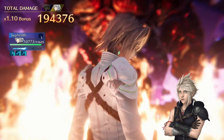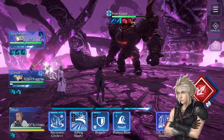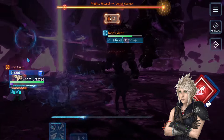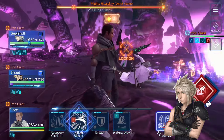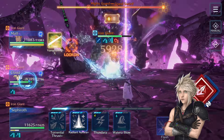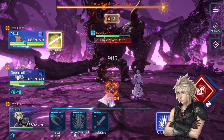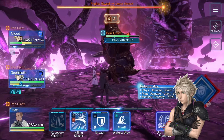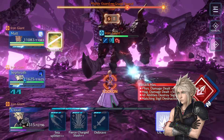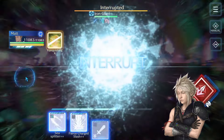Don't worry about the physical attack buff now because it's the sigil phase. With Sephiroth, try to nullify the attack buff because he will keep attacking one character during the sigil phase and hits pretty hard. Matt is busy breaking the sigil so he can't heal or buff physical defense, but we should be fine.